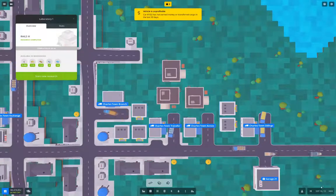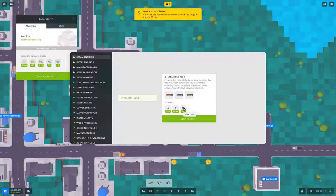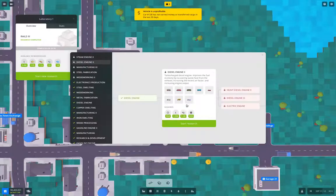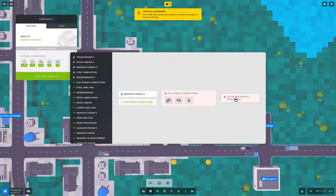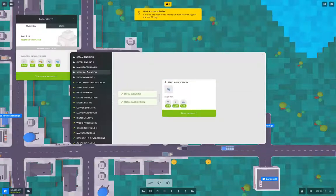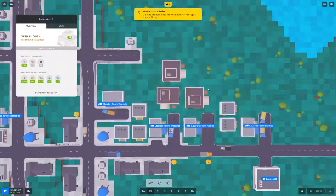Rails three is completed. Down tempo that. Now what can we do? Rails three was a leaf. That one needs coal — I can just set up a thing. That one needs copper wire and iron bar. Woodworking two we're working on, manufacturing three is progressing.